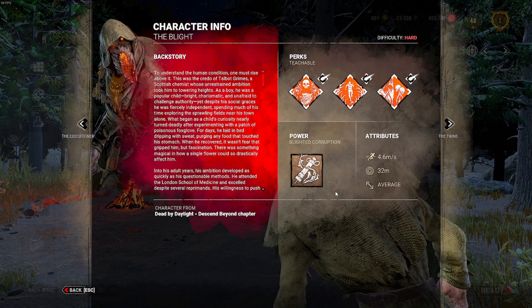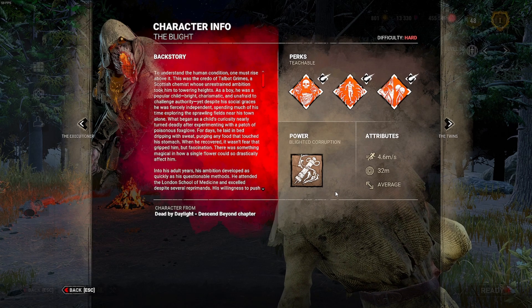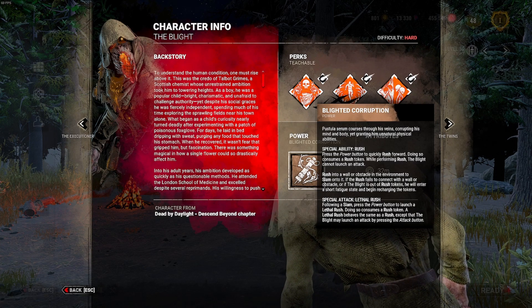I'm gonna go out on a limb and say that you've all read Blight's power description and know that his power Lethal Rush has 5 rushes, and you use his rushes to bounce off objects to chain hits. Just in case, here it is right now — you can pause it on screen if you want.